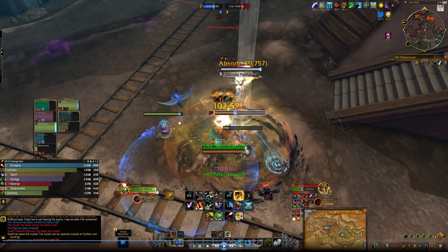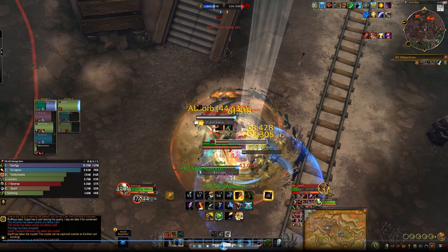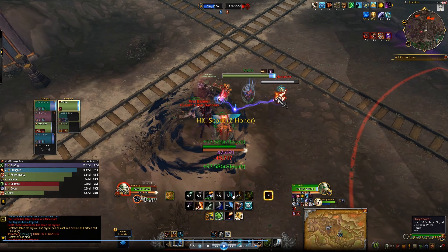I want to do a breakdown of this fight because I can talk about some Survival Hunter things here. I open up on him with chakrams and explosive shot. You see that screech? That is the hero talent — it's going to put a blue circle on this warrior. I want to try to keep him in that blue circle because it does a lot of damage, though it's really easy for people to move out of it. One of the healers left, so he only has one healer now.